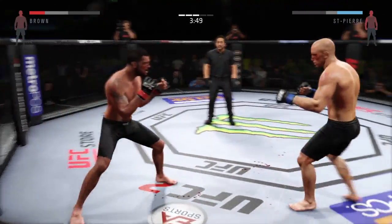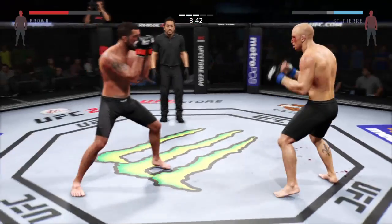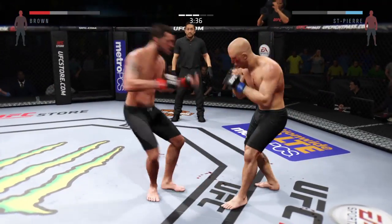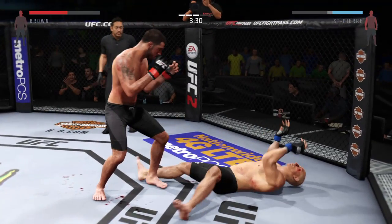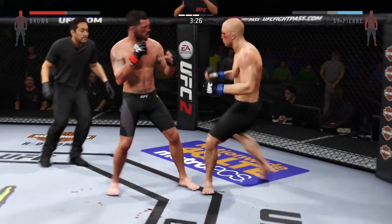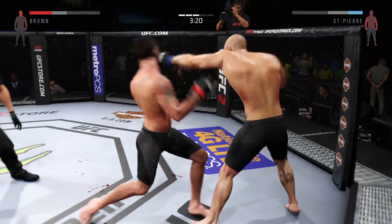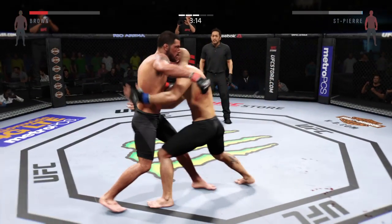Vicious kick to the body. That head kick landed. Big straight punch, there's a nice combination. Huge kick — he goes down. Back up. That knee finds a hole. Big shot. He got hurt — he's in big, big trouble.